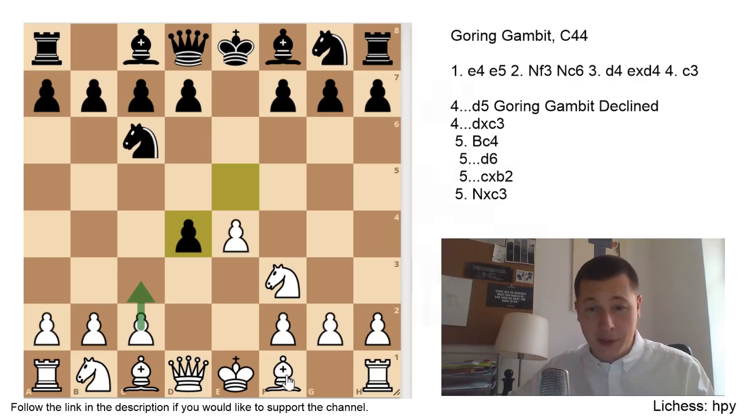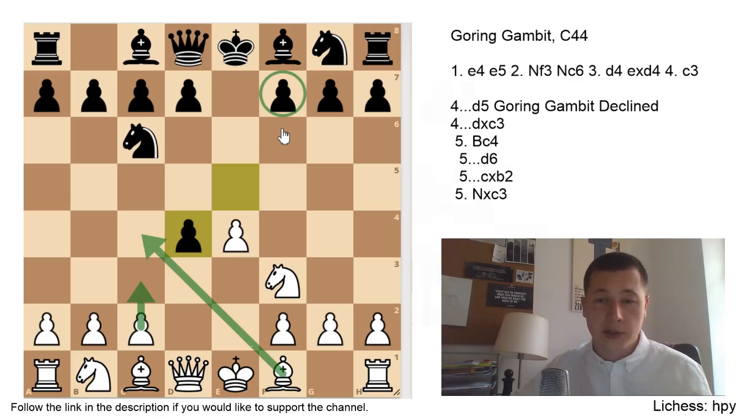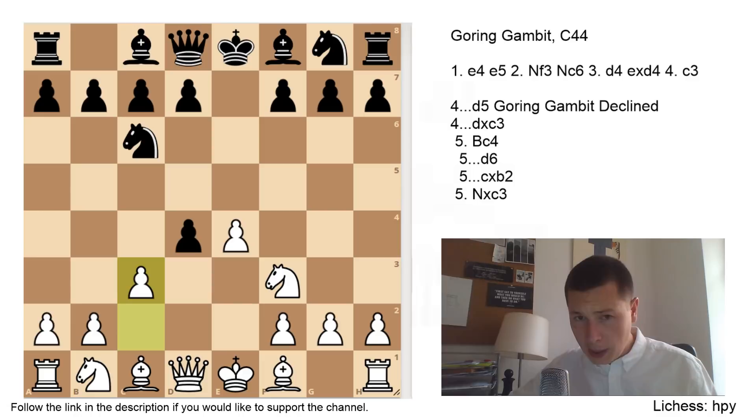In the previous video we looked at another temporary pawn sacrifice, Bc4, which is the Scotch Gambit — considered better and less risky for White. With Bc4, White is developing a piece and putting pressure on f7. With the move c3, the Gehring Gambit, White doesn't do any of these things. The move c3 simply attempts to remove the pawn from the center to ensure rapid development and far more central control. And it's a full pawn sacrifice — if Black takes on c3, White cannot hope to get back the pawn.